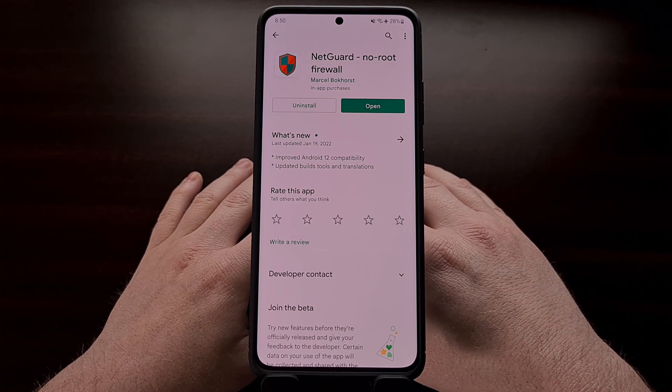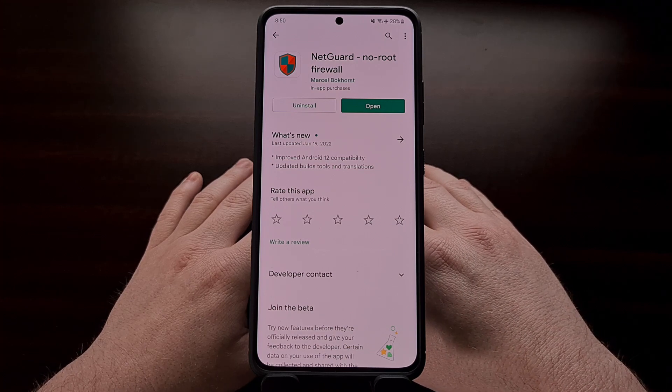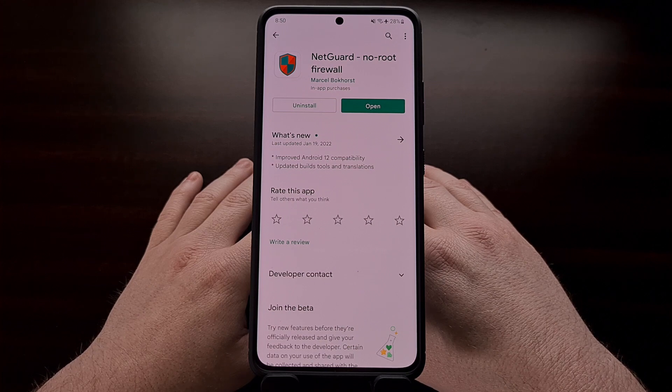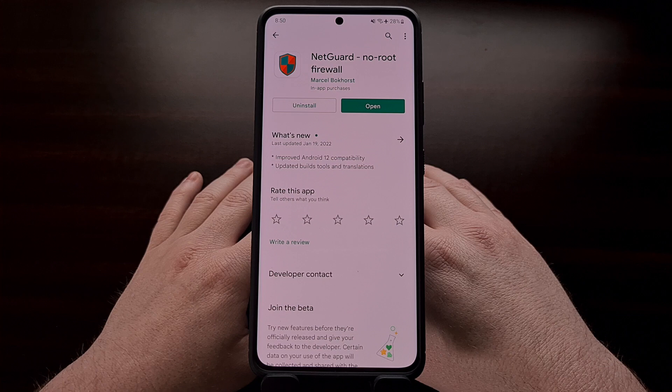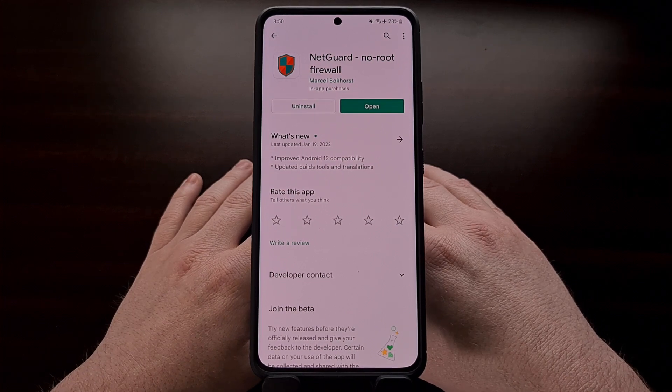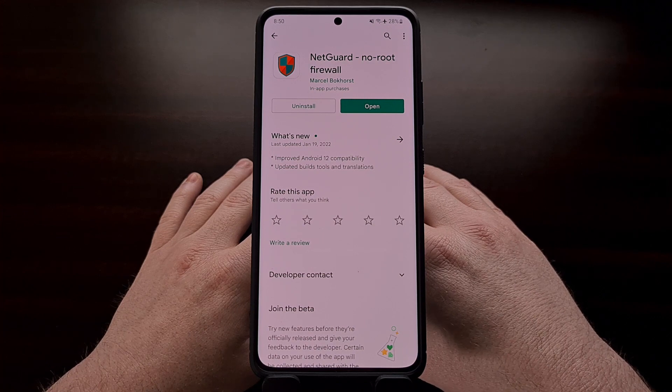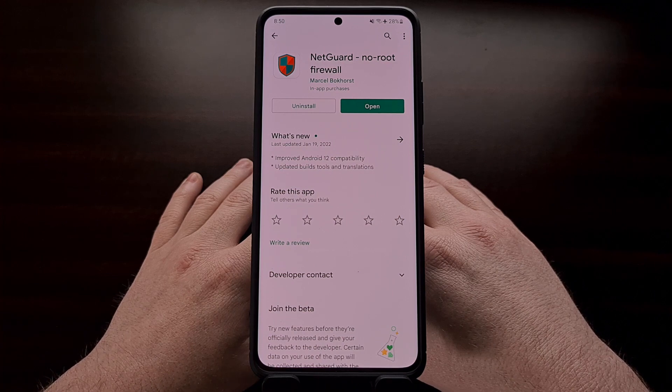This process is quite detailed and needs to be done in a very specific way. Failing to follow these steps exactly could allow these apps to gain internet access, even just for a short period of time. And allowing that will let them download the application package name list, which will require you to repeat these steps all over again if you want to play mobile games without being throttled.